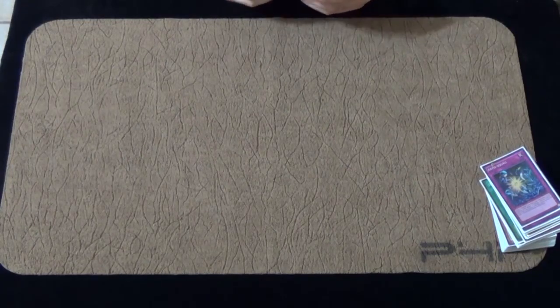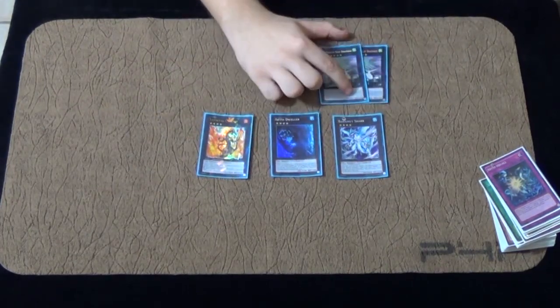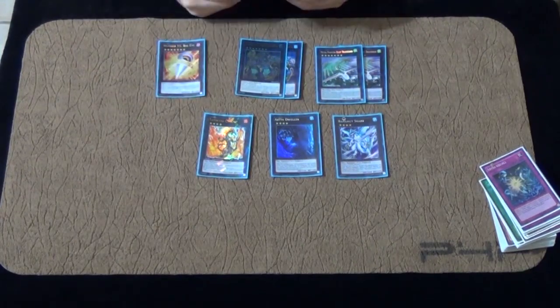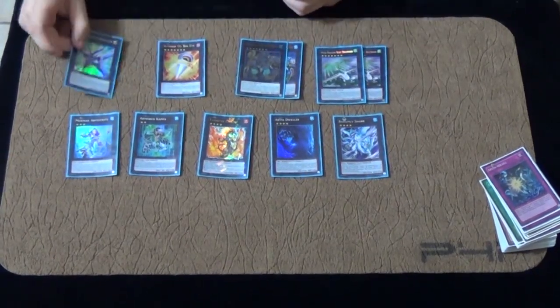On to the extra deck. We have 1 Bahamut Shark, 1 Abyss Dweller, 1 Laval Chain for sending title, 2 Draco Sax, 2 Gaios, and 1 Big Eye for rank 7. We play 1 Armored Kappa and 1 Abyss Trite — those are Bahamut Shark targets.